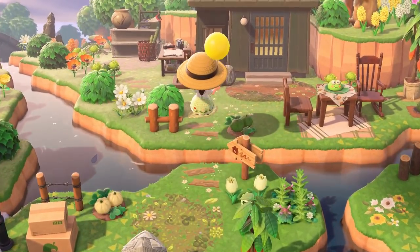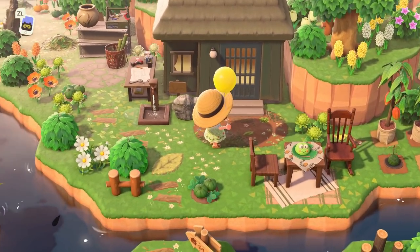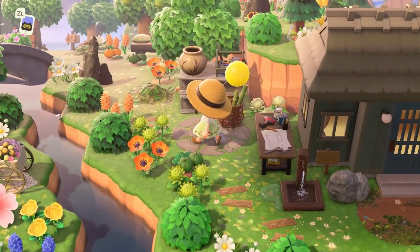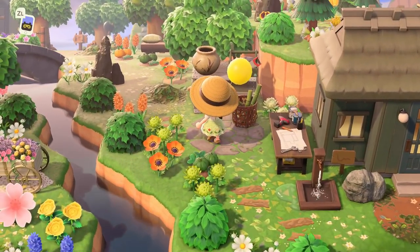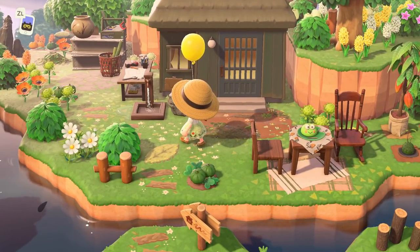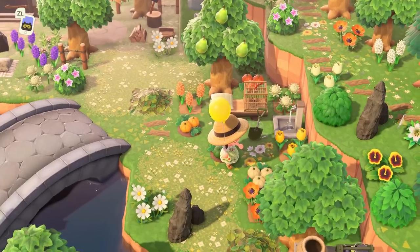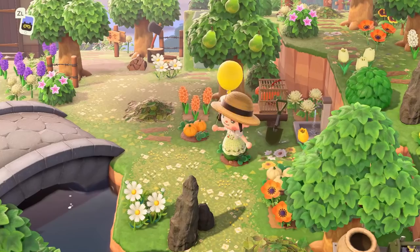Over here I love this little hop we have. There's really natural waterscaping going on by Dobie's house. We have the little froggy snack — so cute! Dobie's house has the perfect decor. I like that she added in the stone, the garden rocks, and somehow this is all just working together really well. These are items I don't think about using, but they work really well and just look really intentional. We have a little farming area over here.